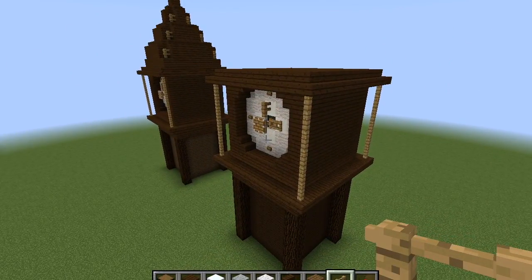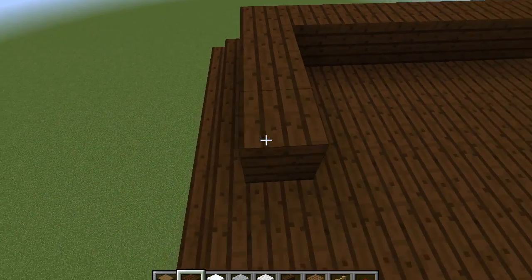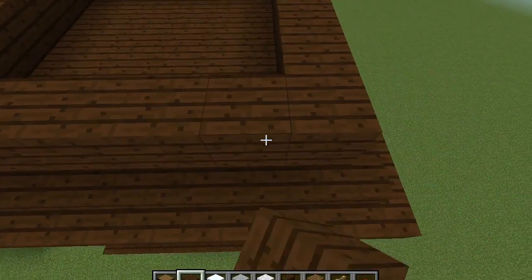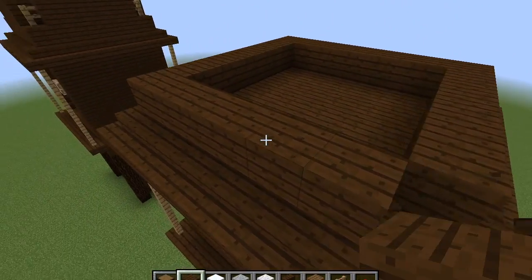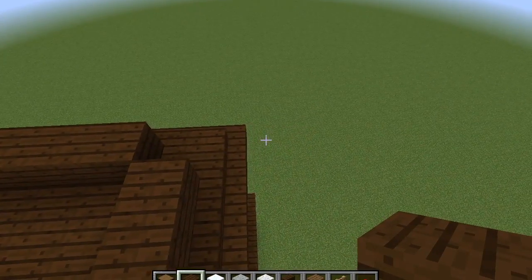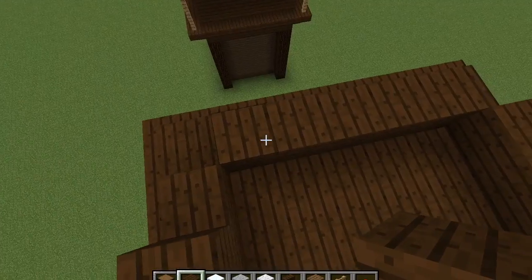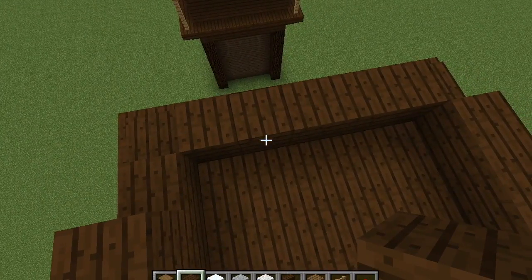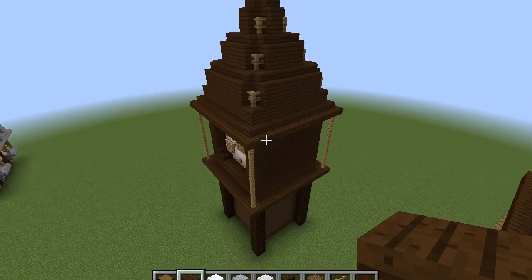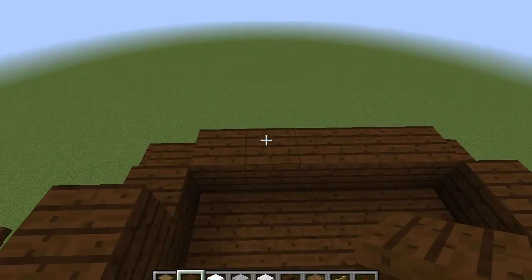Your build should look like this now. Put dark oak wood on the sides and add more of a layer for the roof. Lay down the first layer of the roof using wooden planks, get rid of the corners, and place blocks on every side but not on the corners. I want to make this roof as spirally as possible.